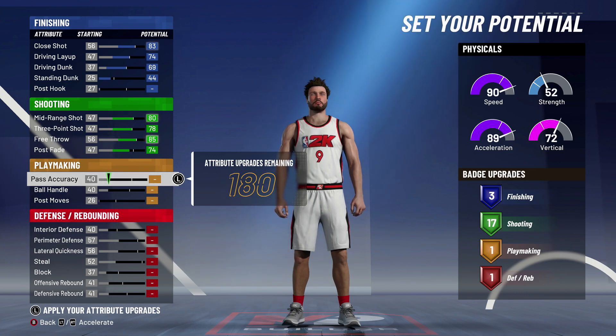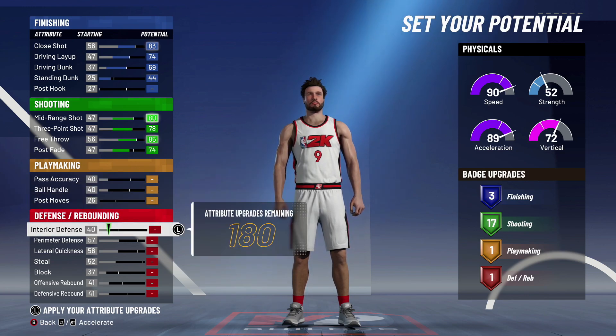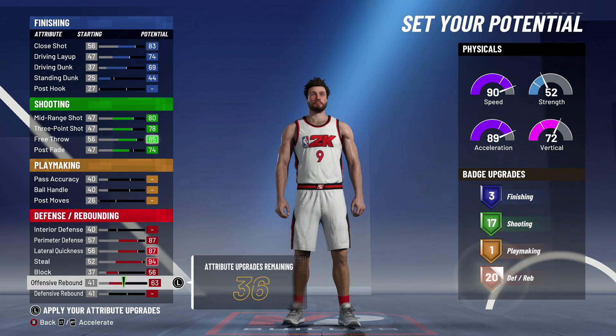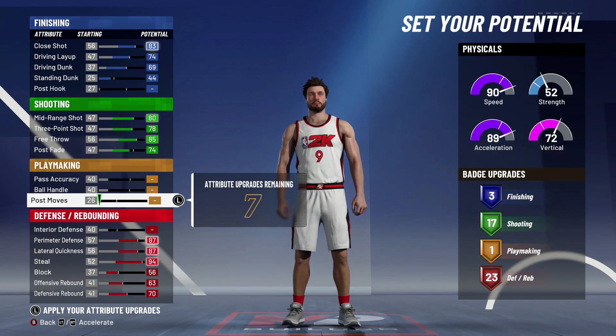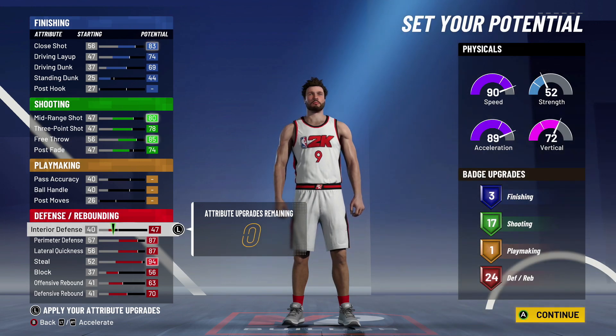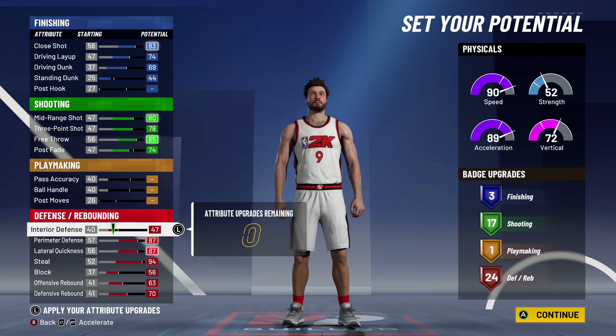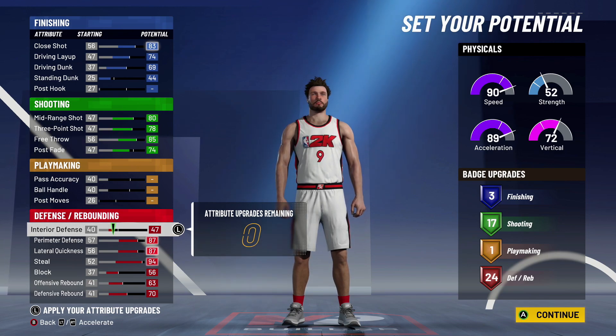For playmaking we're not touching it — especially for the way Nate plays, he's not really a ball handler. He doesn't need any playmaking; he can still make all the passes and run with the ball on fast breaks. He only needs one playmaking badge. For defense, we want to get the most defensive badges we can, so we're going to max everything except interior defense which we'll bring to 47 — that brings us to 24 defensive badges. Total: three finishing, 17 shooting, one playmaking, and 24 defensive. That's a very strong badge layout.